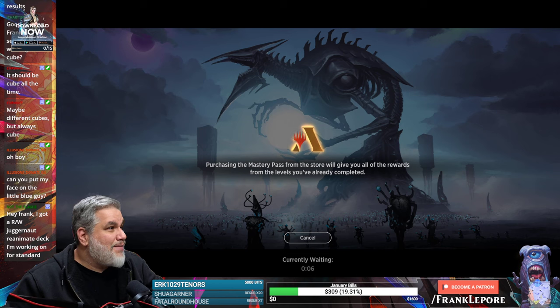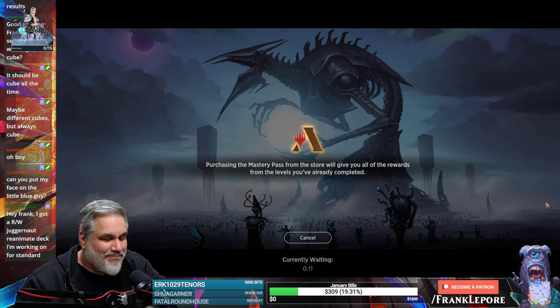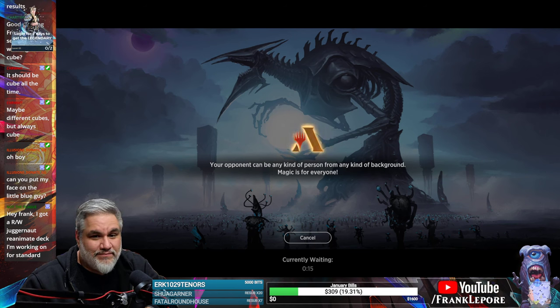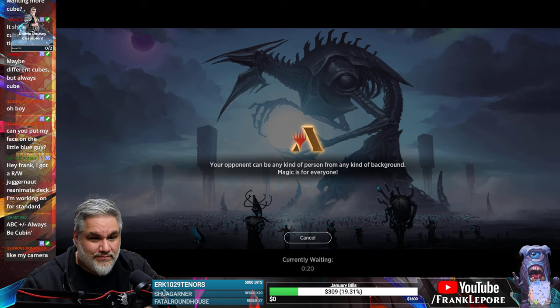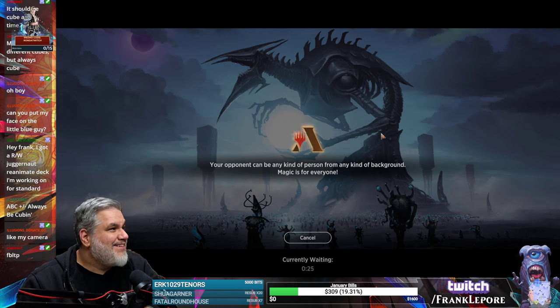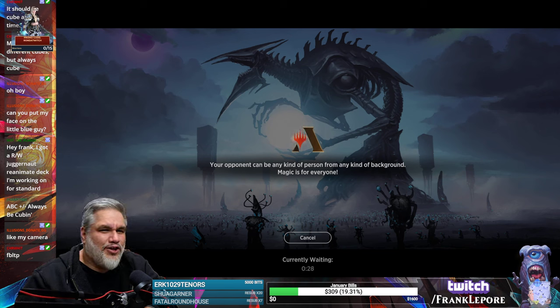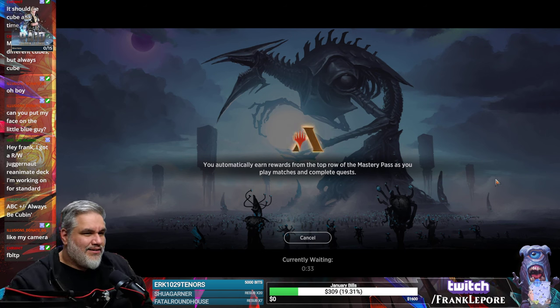Illusions donate ggs, Rob. Can you put my face on the little blue guy? Do you mean Micklethid? This is not Fiblethip, this is Micklethid — they are two different homunculi. And now we just have to cross our fingers that this event fires. The reason there's no background behind me is because I'm using NVIDIA background removal. If I take it out, you can see my whole little office here.